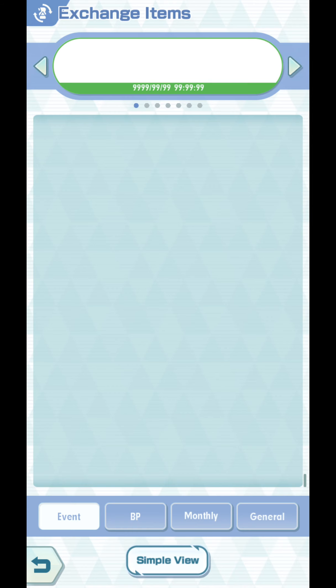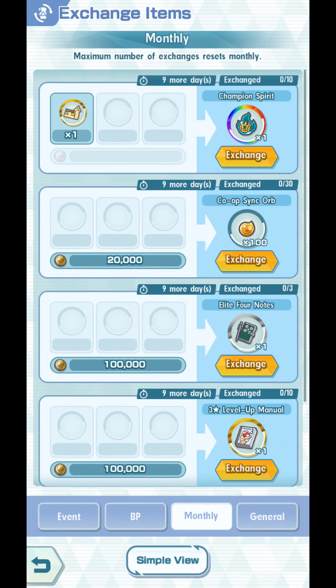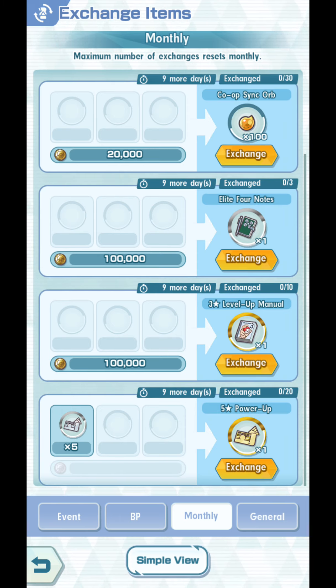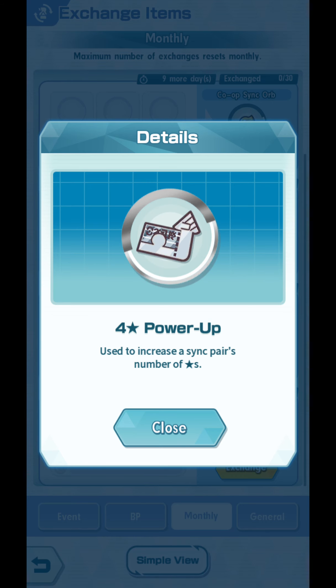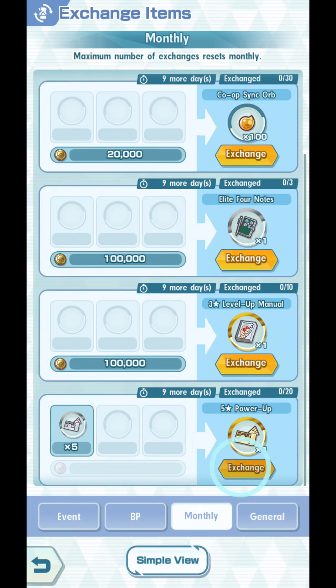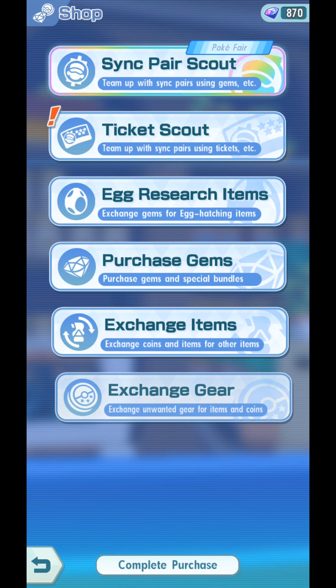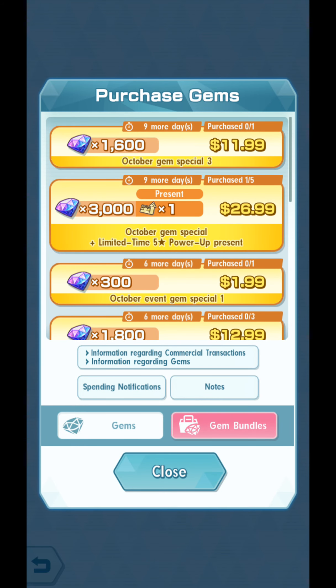By the way, you can get the items as usual. You can get Champion Spirits in monthly exchange or Champion Stadium. And you can get 5-star Power-Ups, up to 20 of them, by exchanging 100 4-star Power-Ups for 25-star Power-Ups. There's also a limited time October Gem Special Limited Time 5-star Power-Ups present, if you want to.